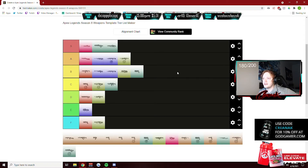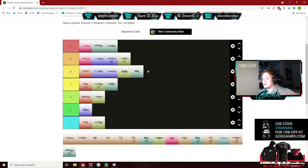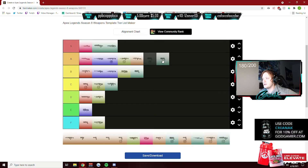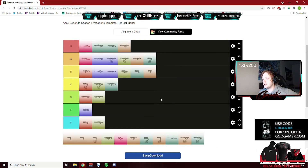Those two are a lot better guns over the Wingman. The Scout is A tier, as long as you have a sight on it. The Wingman with Skullpiercer I'll give an A. R301: S tier. Alternator: B tier.